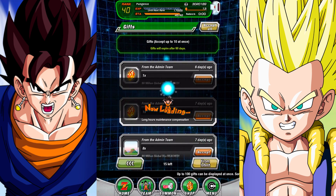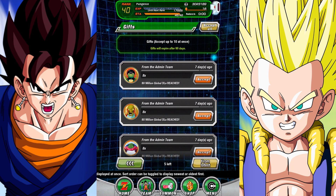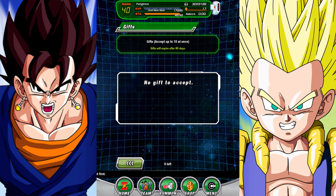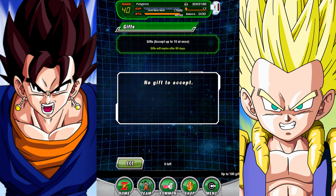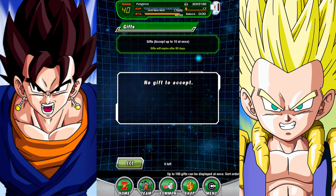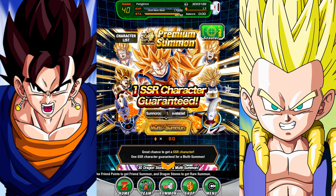A lot of you probably watch LivingIT — he does a lot of Dokkan videos. I saw one of his videos where he linked to a site showing character pull rates. Before this video I checked to see what the rates are to get Vegito. The SSR pull rate in the last 10 minutes is 5.9%, but overall for this banner it's 5%.